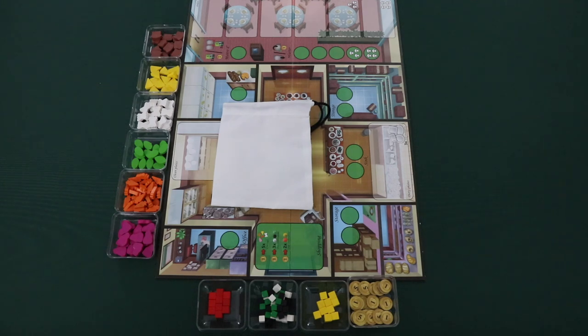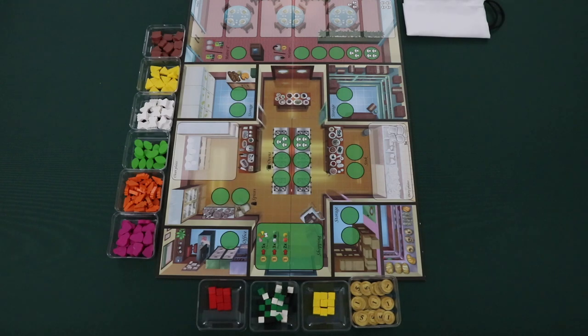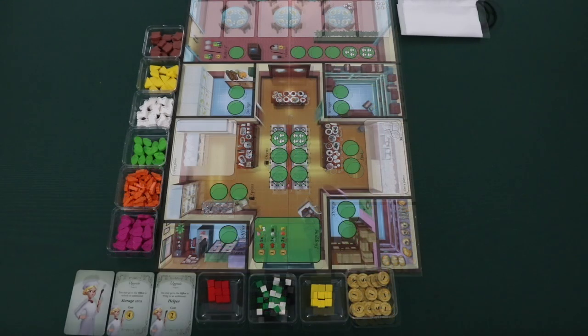In a two player game, players need to put one spice of each type into the bag: one red, yellow, black, green, and white. After this is done, the spice bag can be placed near the play area. Shuffle the four upgrade cards and place them in a face down stack near the office area, then reveal two of the upgrade cards face up.